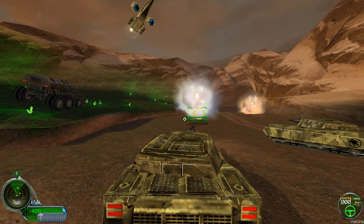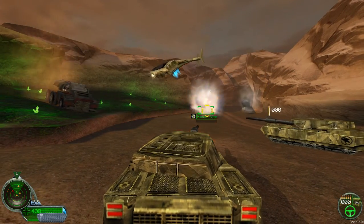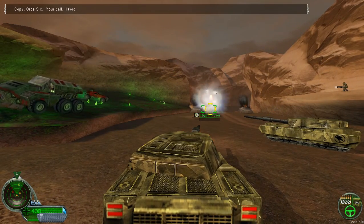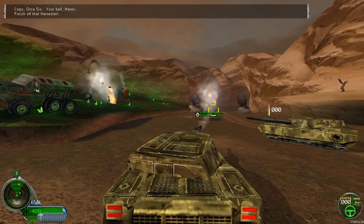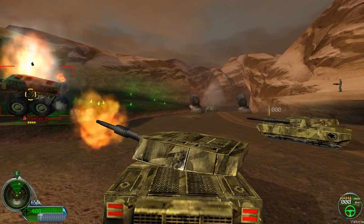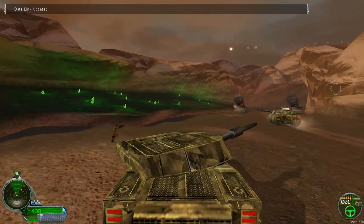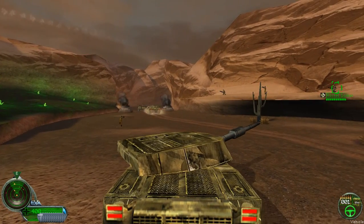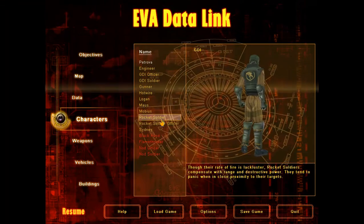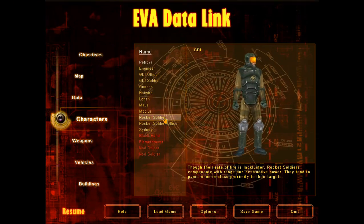I am on the ground. We did it. We need to move on. Copy on six — you're bold. Finish off that emplacement. Nice, yeah, that'll cost them. Watch your friendly fire, Captain. Rocket soldiers — though the rate of fire is lackluster, rocket soldiers compensate with range and destructive power.